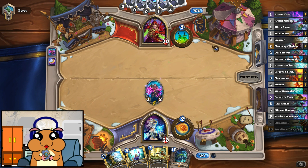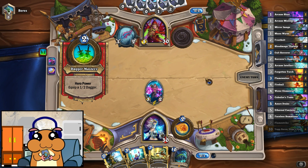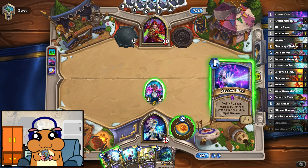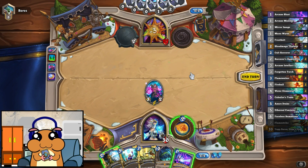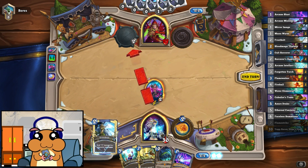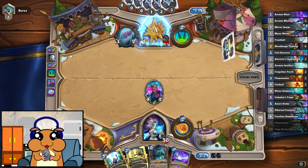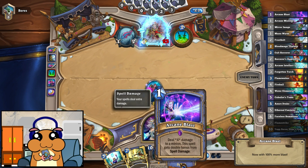Okay, doesn't have the coin, so no SI. Is he gonna hit it once? Nope. Especially with the spell damage, it's good. He gets frozen as well. We can deal with the 3-drop by using Arcane Blast.